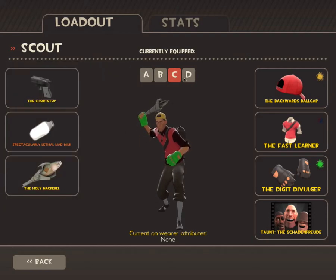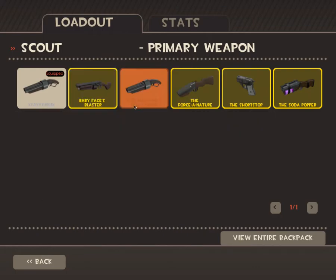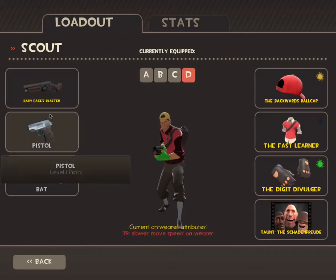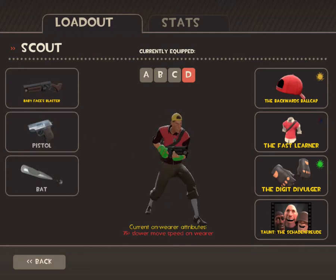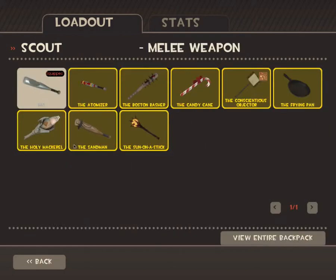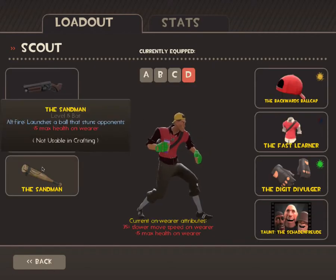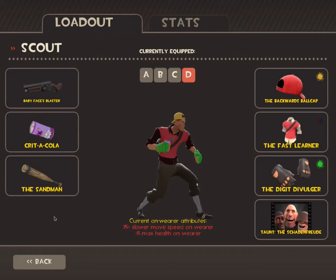And this is just a reskin. The last one would have to be Babyface's Blaster — it's good, but it's really not that great for a normal Scout. The fact that jumping removes your boost, and you do a lot less damage. But it's really good with the Sandman and Crit-a-Cola. This is just a fun set, kind of like the Rocket Jumper — not the best, but moving on to Soldier.